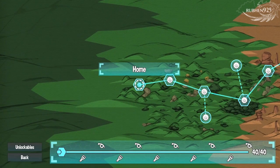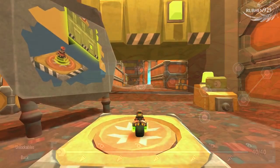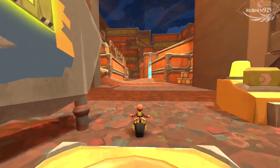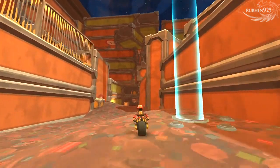The first 2 collectible tokens and the first secret spot are found in the first level of the game, Home. Token 1 is found right after you open a large gate and go through a small tunnel to get to the other side. Follow the hill down and jump onto the platform to collect it. This unlocks the Apprentice Collector Trophy.